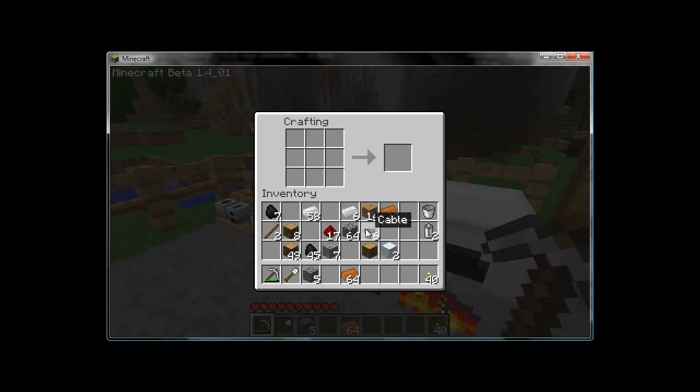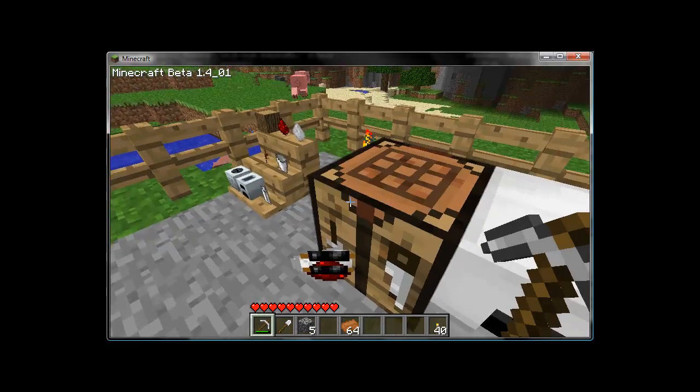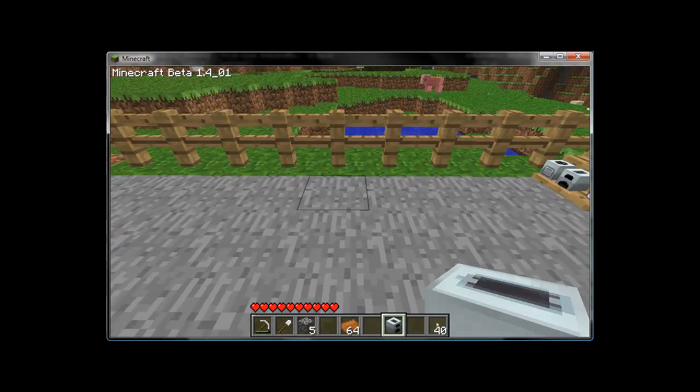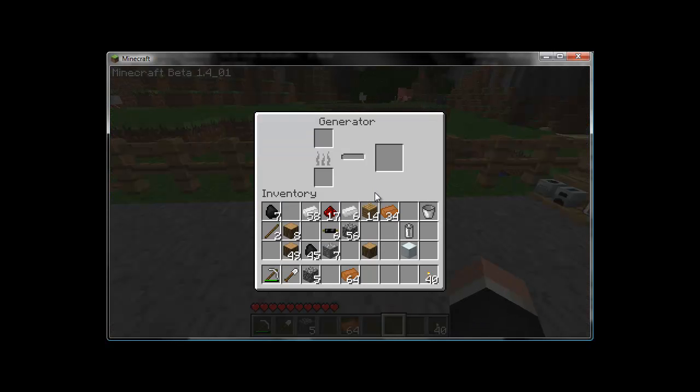So we have our cable and our machine blocks. Next up is something called a RE-battery. Batteries are simple to make: place tin in a V-shape like you're making a bucket, add a piece of redstone, and you get a RE-battery. After that, combine a regular cobblestone furnace, one machine block, and one empty battery to craft your first actual machine: the generator. Generators burn items like furnaces do, but instead of smelting items, they turn the fuel into electrical current for your machines to use. Put batteries in the top slot, throw in fuel, and as it burns it will slowly charge the battery.